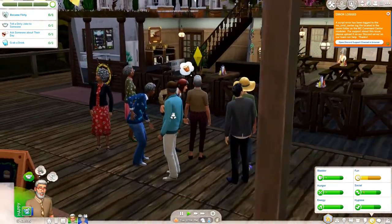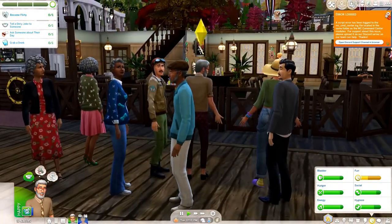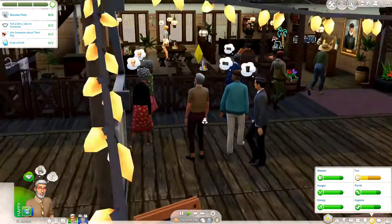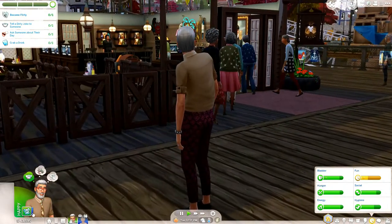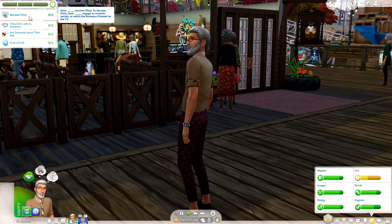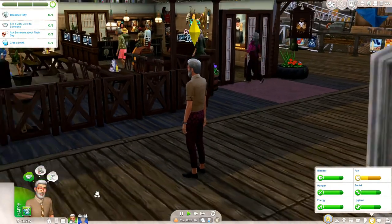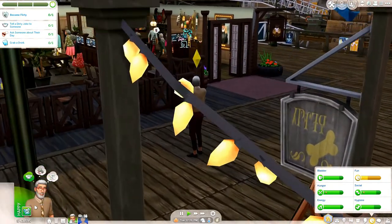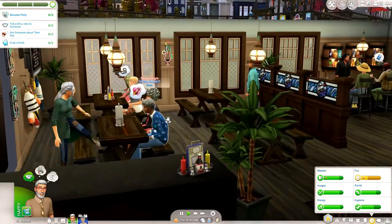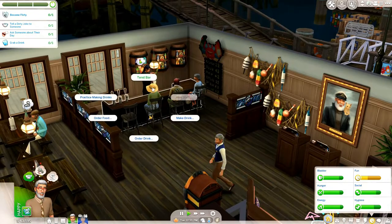We're here at the Salty Paw Saloon. I actually had to wait till the next day because I couldn't do it on Spooky Day — there would be no goals to complete. So it's singles afternoon now. One of the goals is to become flirty, so I'm going to cheat those moodlets out to give us a fair shot. We got all the senior singles here — I love this so much.